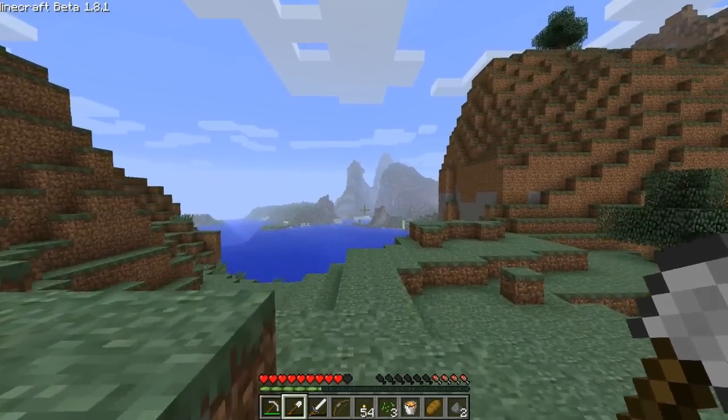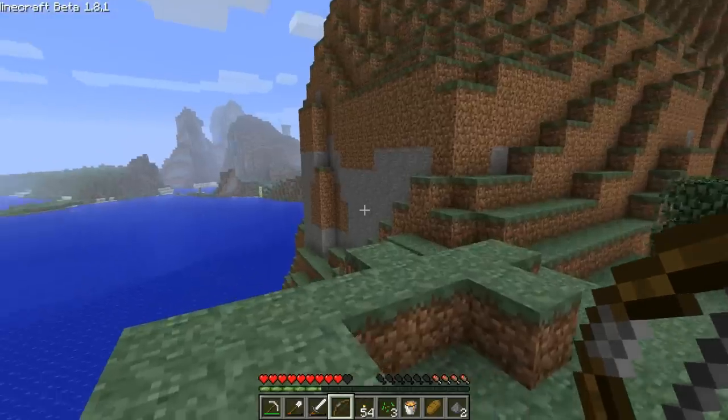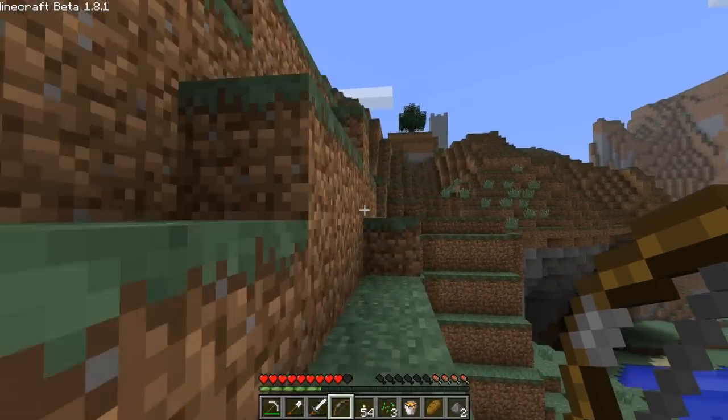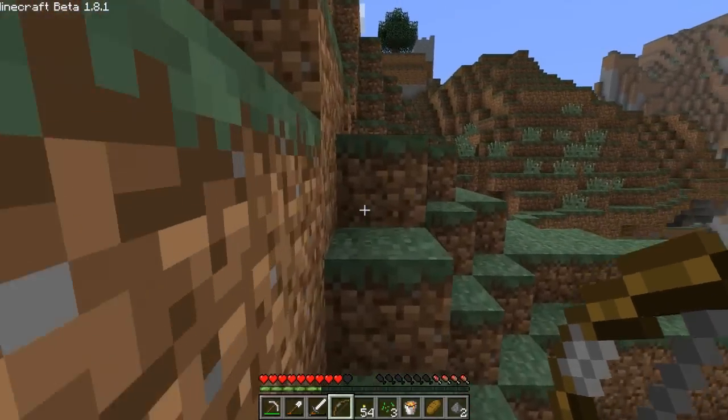Look at that - it's not really a tower. There's sugarcane! I see sugarcane. We're going to start a sugarcane farm and then make paper out of it. And then we'll eat the paper because it tastes so good - it tastes like sugar.